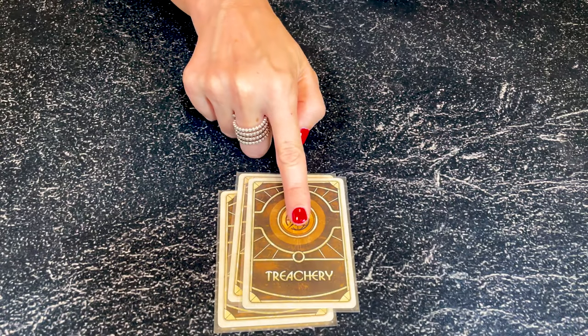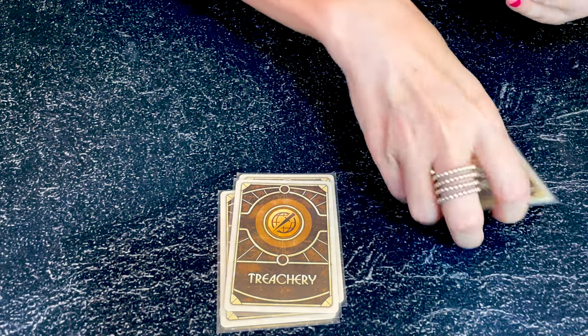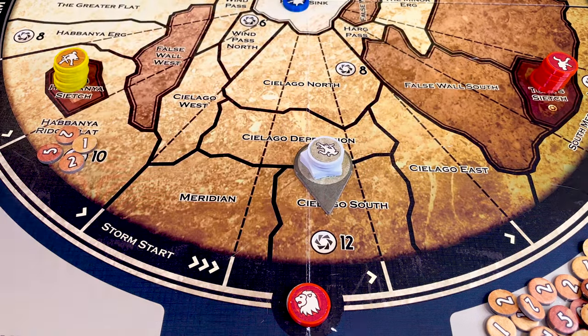Now let's look at the advanced rules for the Ixians. In the advanced game, once during the bidding phase and before the Atreides check the card, the Ixians can take the top card from the deck and replace it with one from their hand — so you can take the treachery card about to be bid on and swap it with one from your hand. The Ixian Karama Power allows them to move their mobile stronghold to territories on their turn. Suboid strength can never be upgraded in battle using spice — they are always considered half-strength.